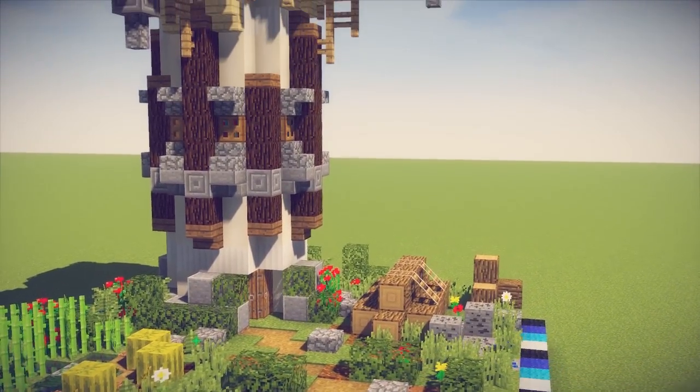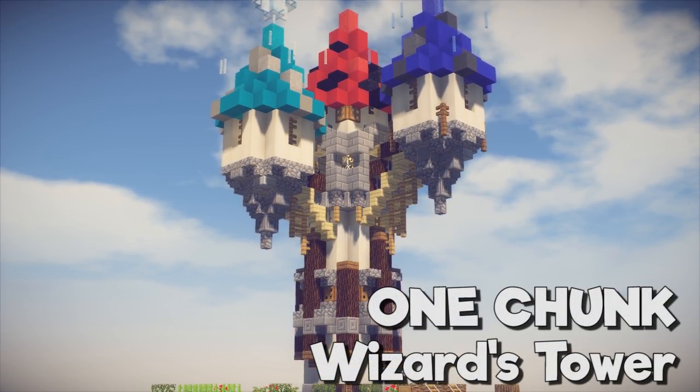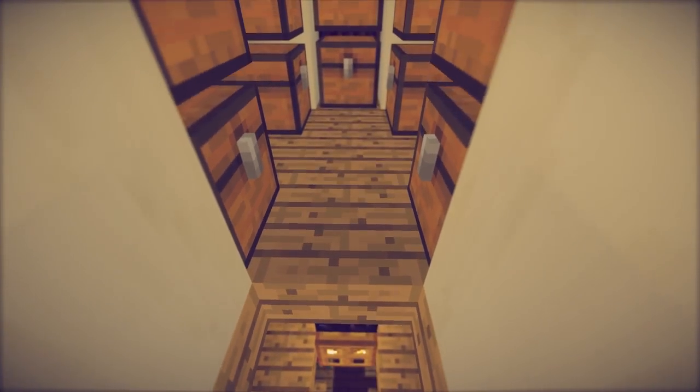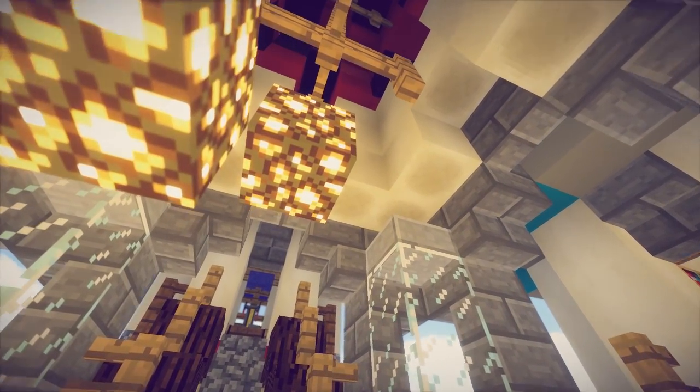Hello everyone, my name is Pixlriffs and today I'm going to show you how to build this one chunk wizard's tower. Despite the small footprint it's got tons of room inside for everything from enchanting to storage to brewing and living quarters, and as always it fits inside a single chunk of 16 by 16 blocks. Let's get into it.